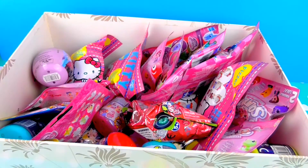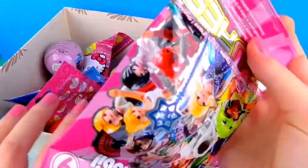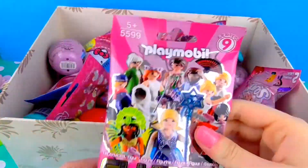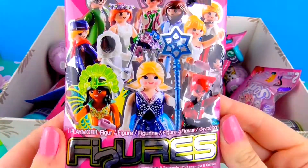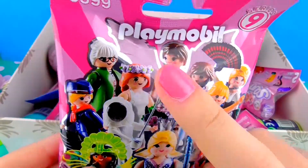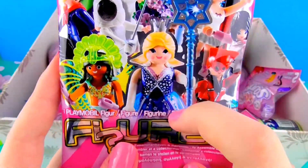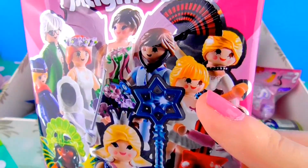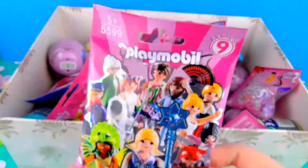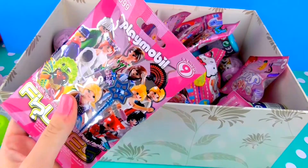So let's go ahead and get the next one open. Let's go for this one right here. We've got a little Playmobil one! So last time, if you watched my other videos, we actually got this fairy girl and the old lady. So hopefully we won't get another old lady this time. I'd love to get this girl here. I want to get the ballerina — she looks so cool. I've wanted to do Playmobil for ages.